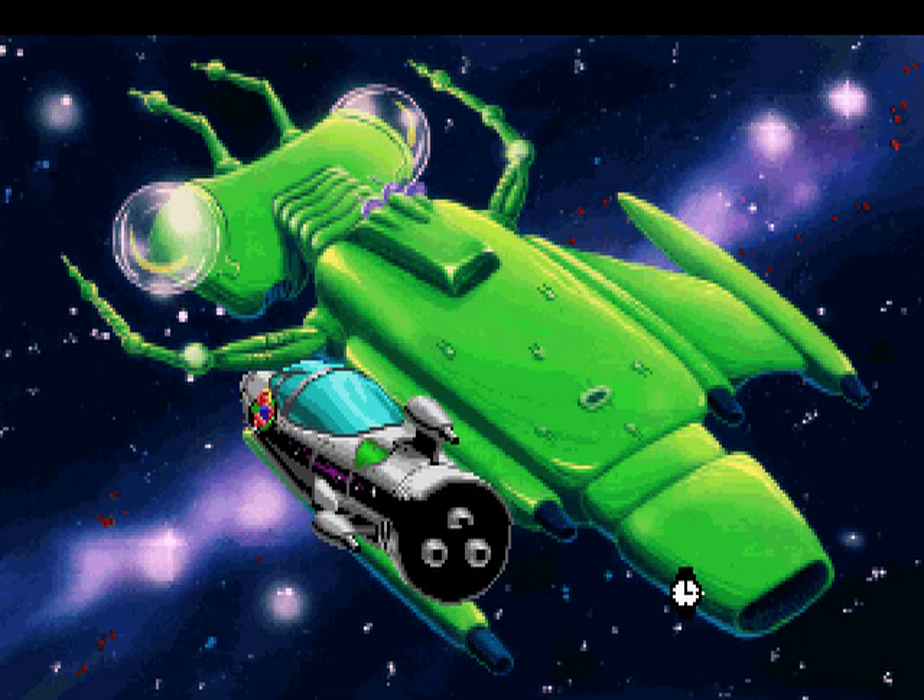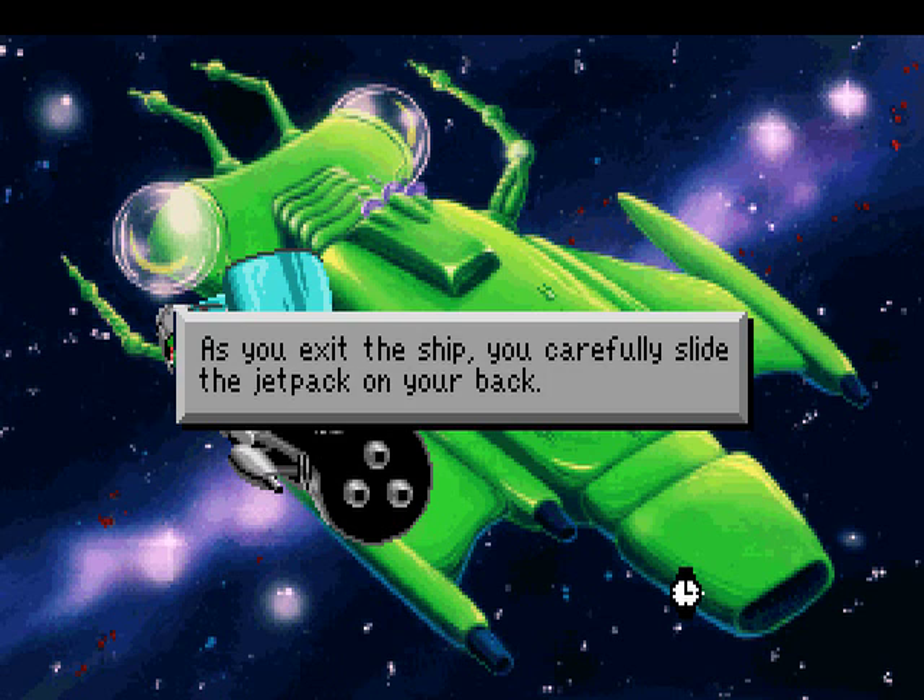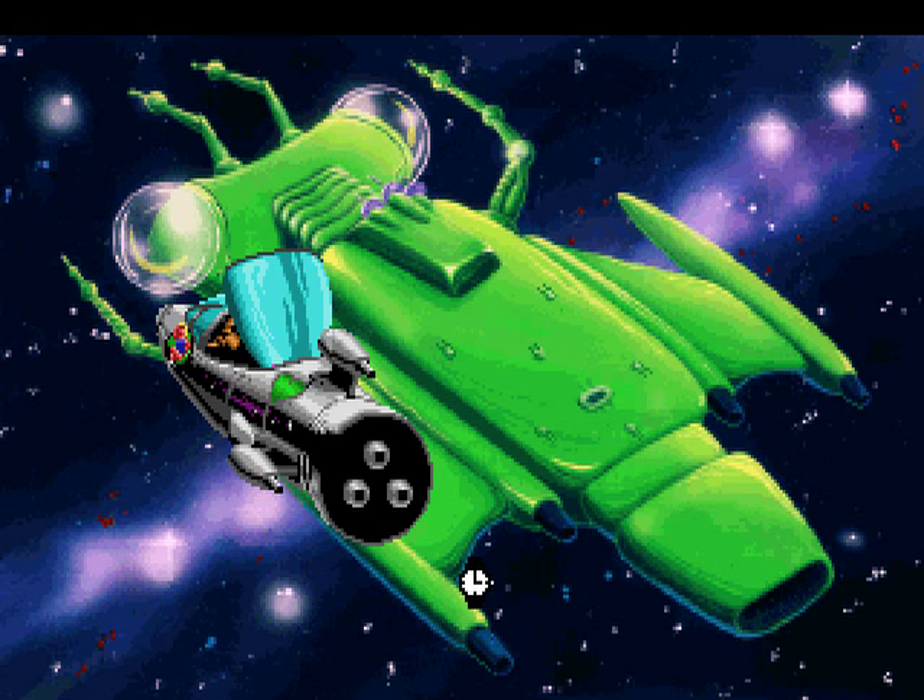Choosing to stay, you'll automatically exit your ship. As you exit the ship, you carefully slide the jetpack on your back. Of course, if you didn't have the jetpack at this point, you'd just drift randomly in space and die — with no idea that there even is a jetpack to get anywhere in the game, and no idea how to get one even if you did, because the game doesn't tell you! Fortunately, we did get the jetpack.